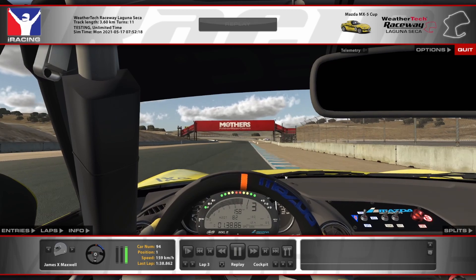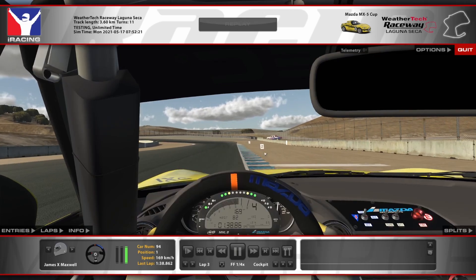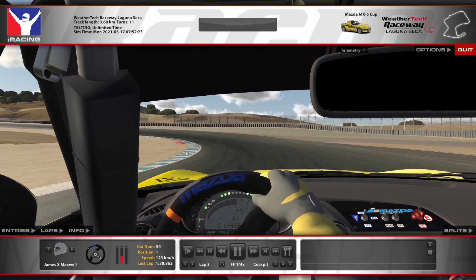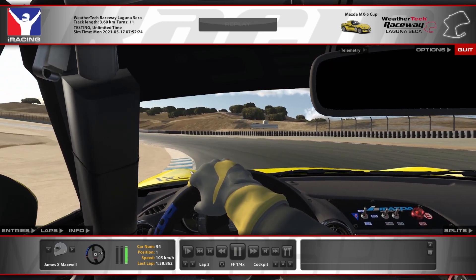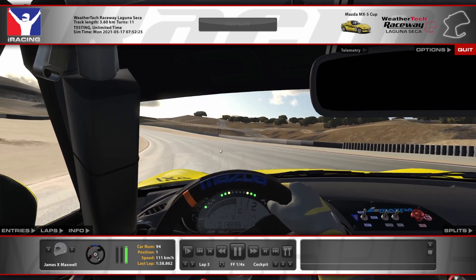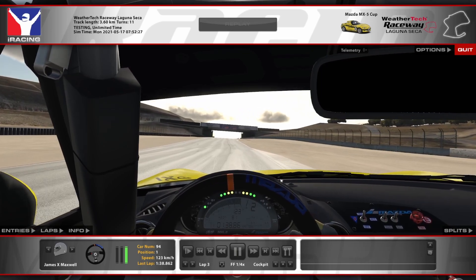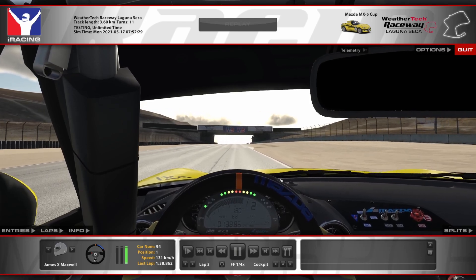Down to the next complex — pretty much the same theme. Trying to get the braking done after this white line but before the two card, creeping the car into the nose. The apex is after the sausage on the left hand side, so getting the left hand side tyres running right through there. That will leave you on the ripple strip on the exit. If you find yourself in a bit of trouble there you can short shift to third — that will help the nose come around.